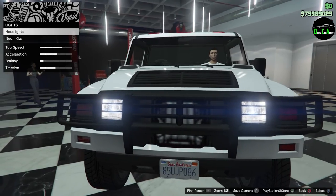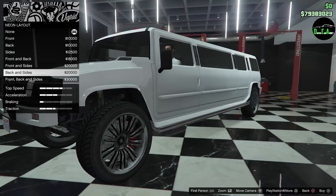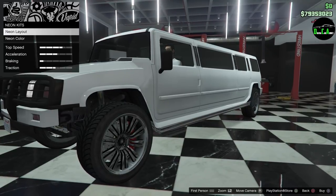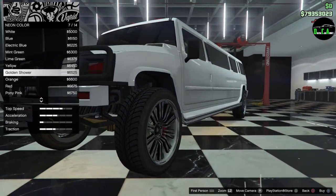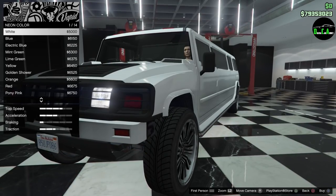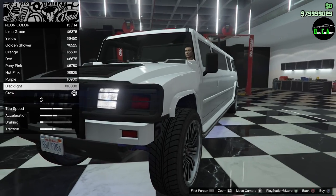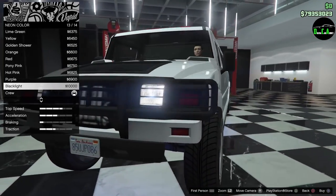Lights — definitely going with some xenons. Oh, there are neon kits! Normally I don't put neons on vehicles, but this is a limo — anything goes. There's even a blacklight option — that's cool. Let's check out the blacklight.